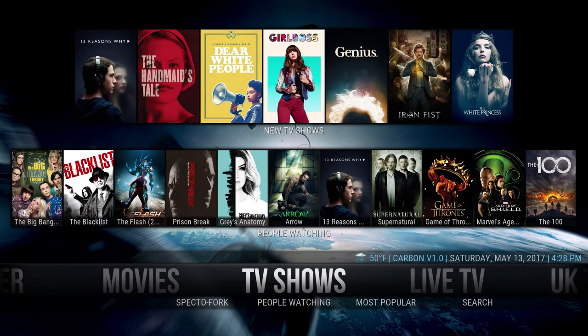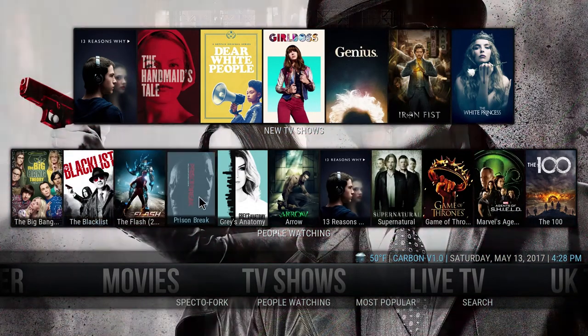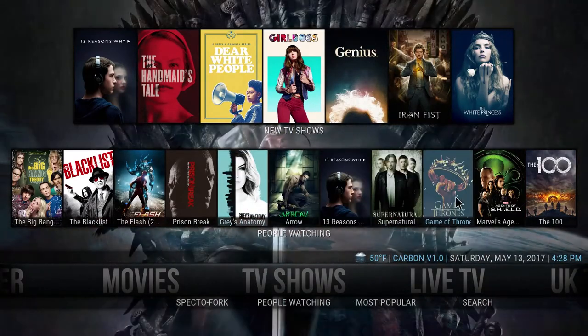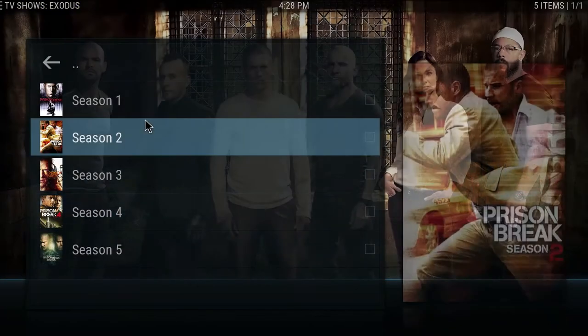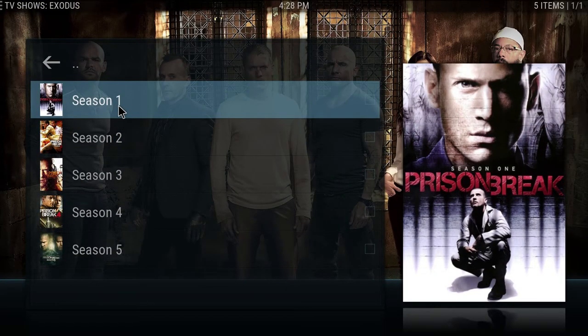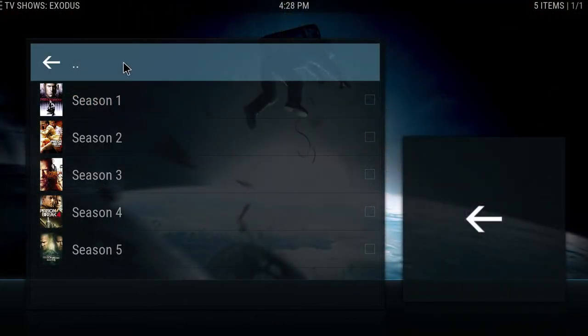Going left, you have TV shows now. On the bottom row you have 'people watching' — this is like the latest stuff everyone's looking at. If you click on it, it'll bring you right into it. So let's say you want to watch Prison Break. It's going to ask you what season you want to go to. You just select your season and your episode, and it will go through the streams like it normally will.